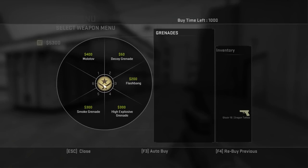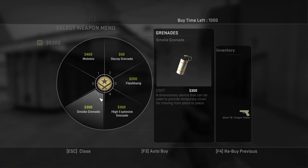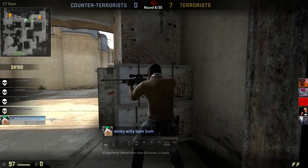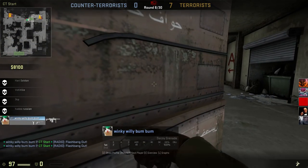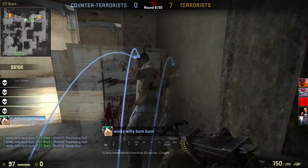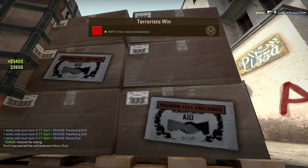You can hold up to 3 grenades in casual play and 4 in competitive. You're limited to 1 of each type apart from flashbangs, of which you can hold 2 in competitive play. They deserve a video of their own since there's too much to say here. Most rounds I prioritise weapons and armour over buying grenades, but there are some situations where choosing grenades instead can benefit your team.